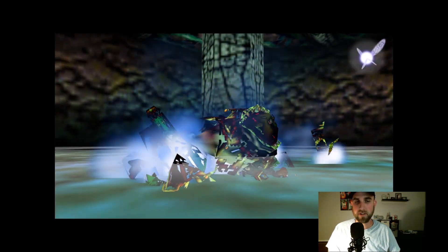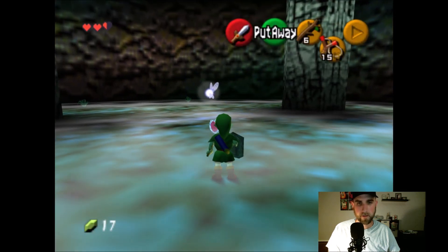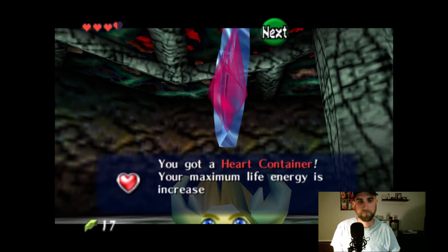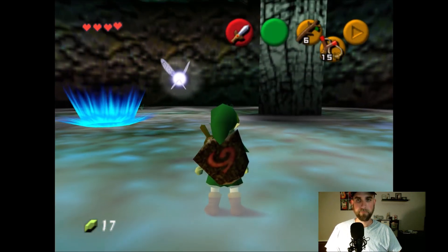This should do it — yeah, one boss down! She just dissolves away, just like what happens whenever you use your slingshot and sword on a spider. We're going to get our first heart container — 'Maximum life energy is increased by one heart, your life energy will be totally filled.' Let's get out of here.